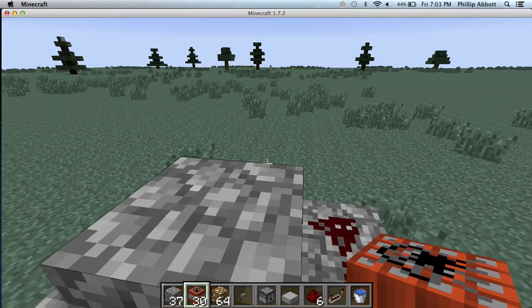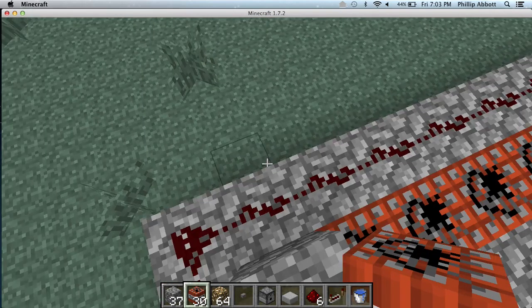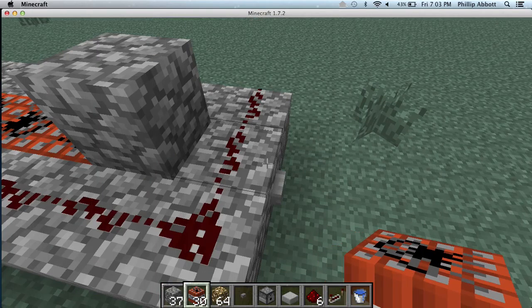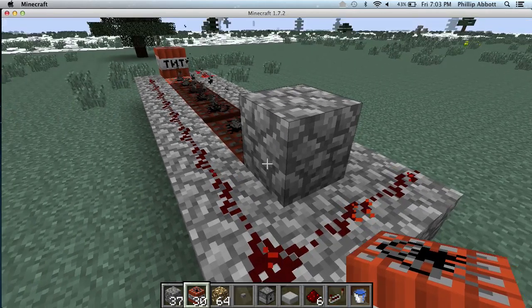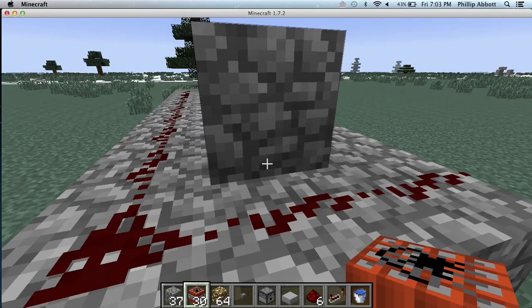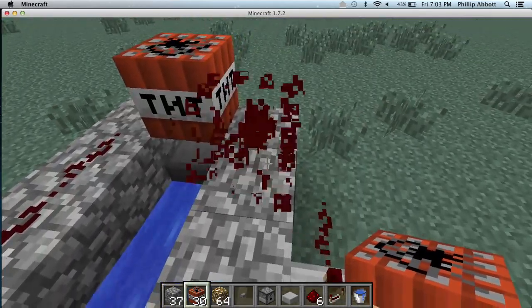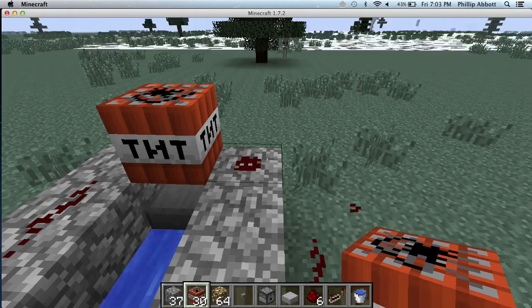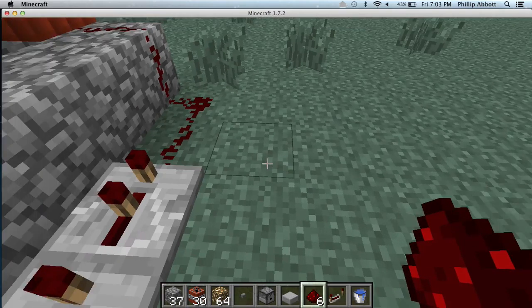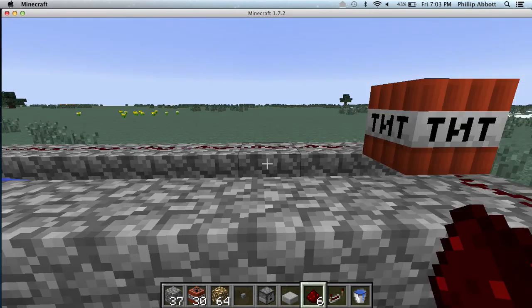Hopefully it works — I've only practiced this a couple of times before I started recording. Let's push this button. Okay, that looks good. This redstone has to go one more block, then it goes like that because it's got to go directly into the TNT.